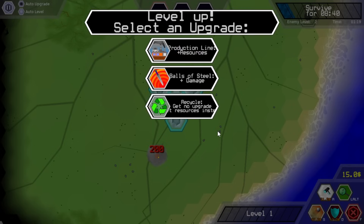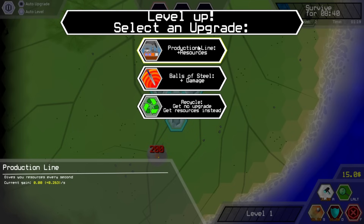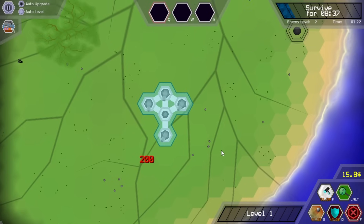I can't play in full screen — it's messing with me. So balls of steel plus damage, production line — resources every second. I think we're going to go for that. Get no upgrade, get resources instead. No, we're going to go for the production line — just resources passively per second.